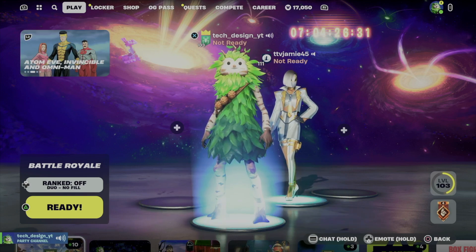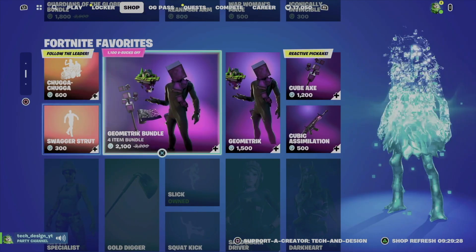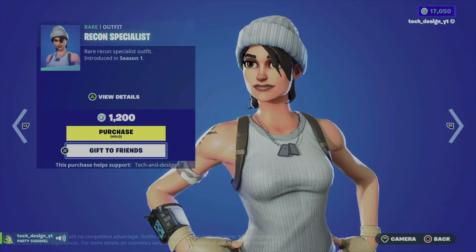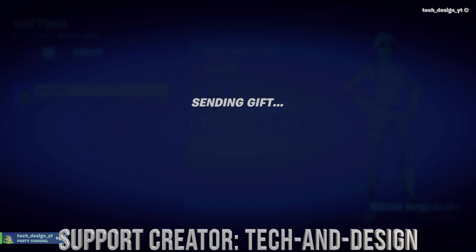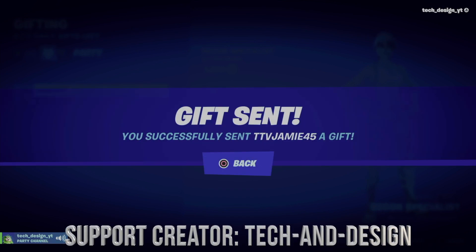Let's get started with the gifting. What this winner wants from the item shop is down here — he doesn't want a bundle, and sadly there are no bundles for this skin, it's just the skin. So we're going to go to 'gift to friends', select his name, and gift it away. As soon as he gets the gift — which takes just seconds.